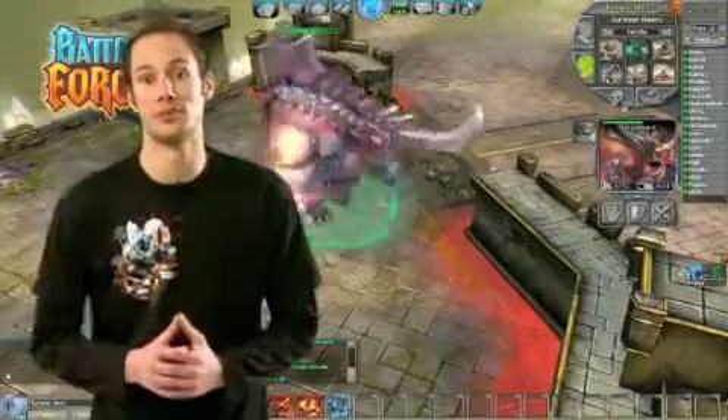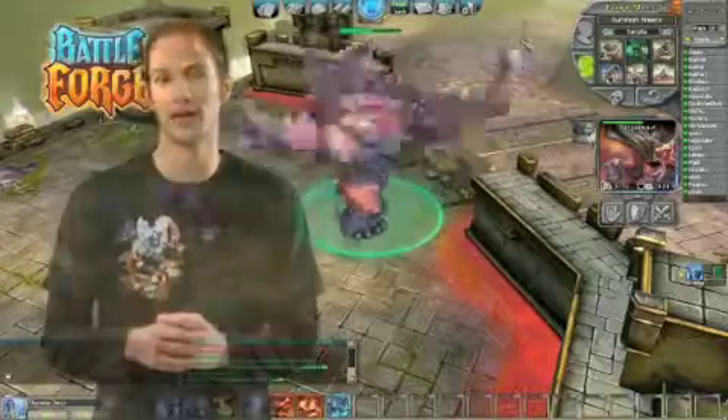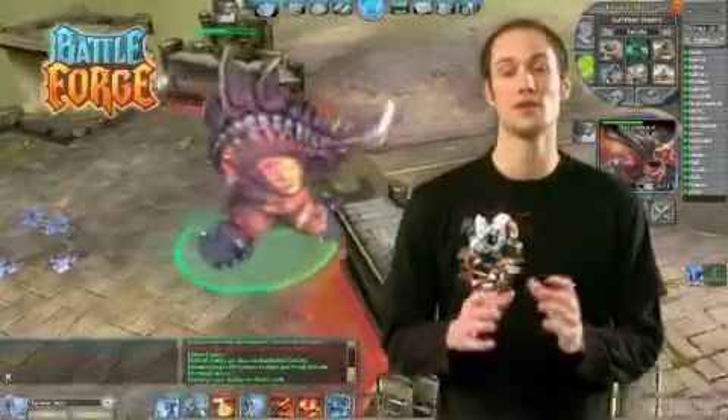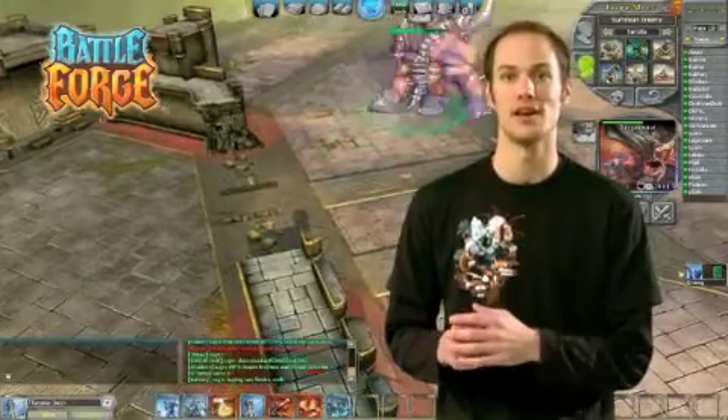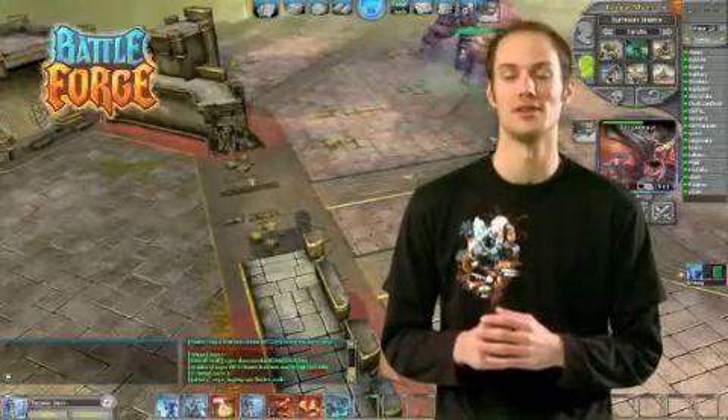These are only a few examples of what special abilities can look like. If you want to see more and experience what our characters look like in-game, just go ahead, go to our website, sign up for the beta, and I'll see you in the game.